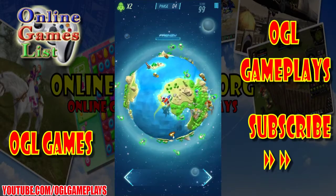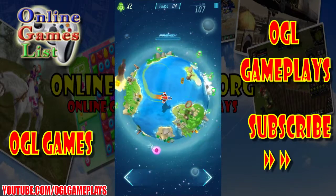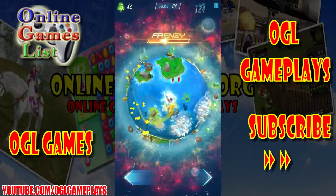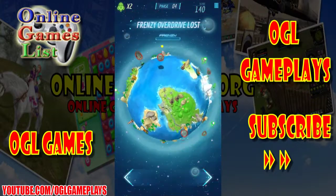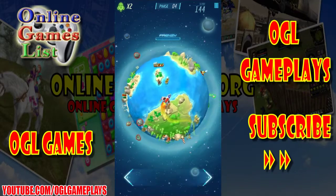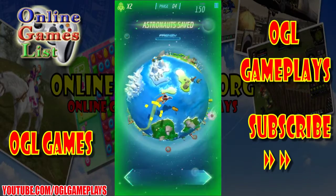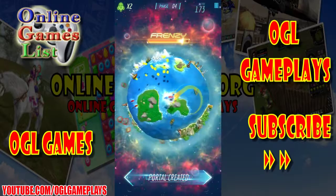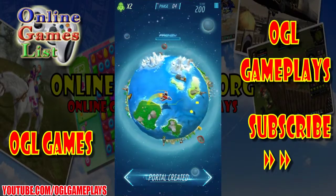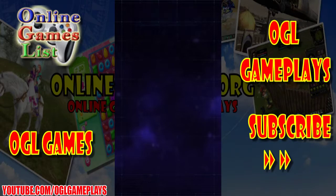New phase initiated. Friendly overdrive activated. All astronauts saved. Escape ports are now available. Phase completed.